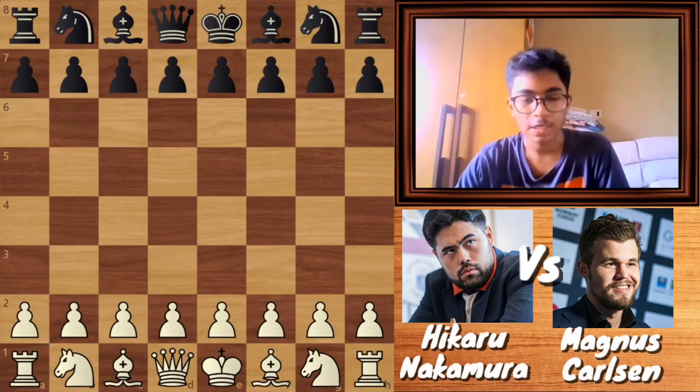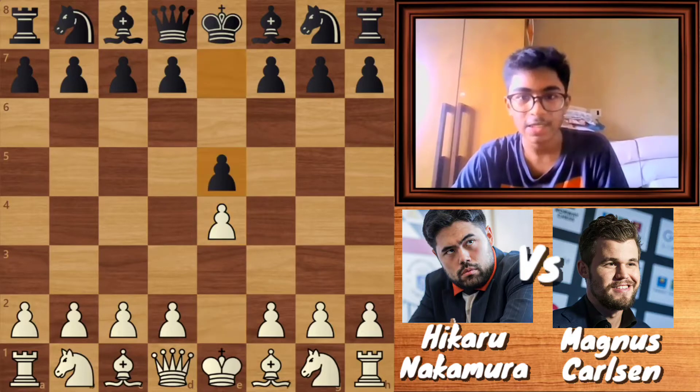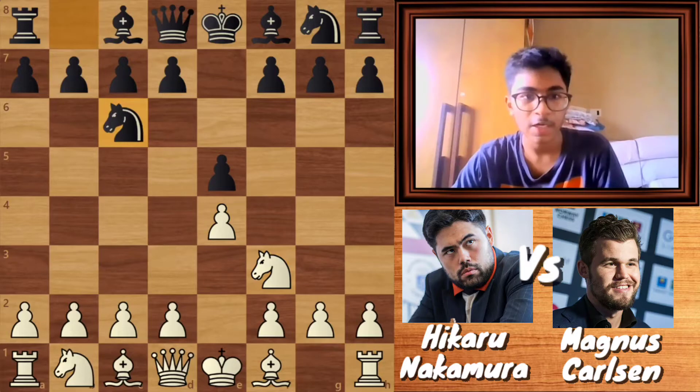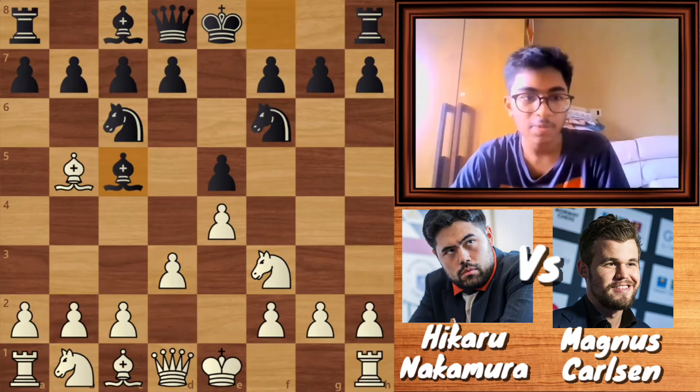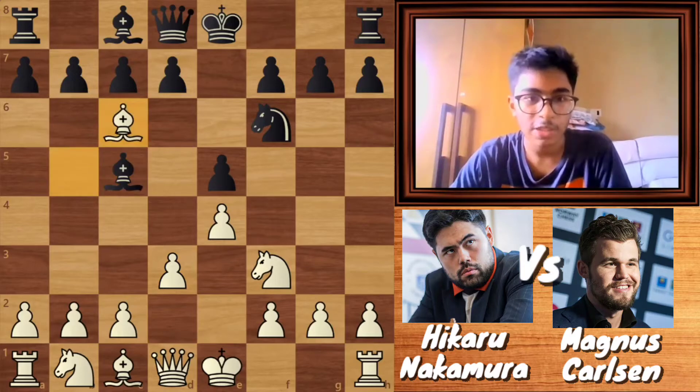Nakamura started with 1.e4, e5, Nf3, Nc6, Bb5 — the Ruy Lopez opening — Nf6, d3, Bc5. Till here everything is very standard. Bc6.